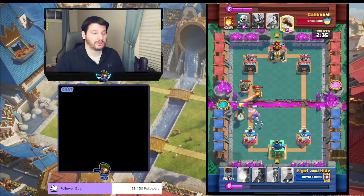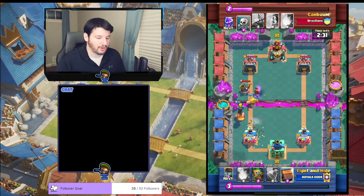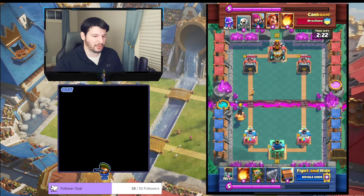We got our Golden Knight down in time, you drop your Inferno Tower, and that Tesla is gone — and now Expo is gone. No damage. You got to be thinking faster than your opponent, especially if somebody Expo's as their first play — that's crazy.